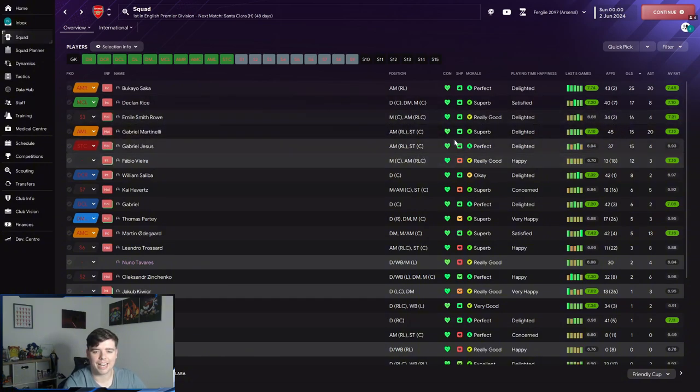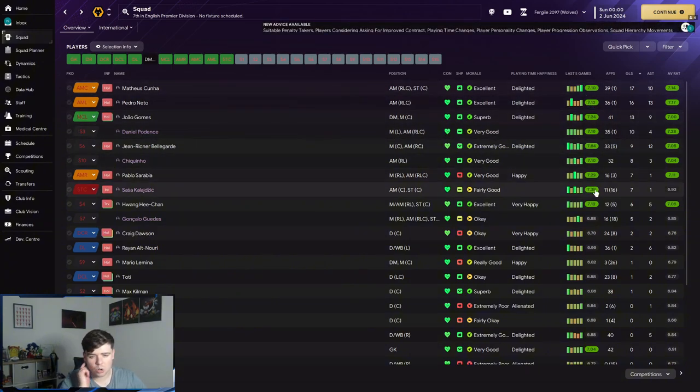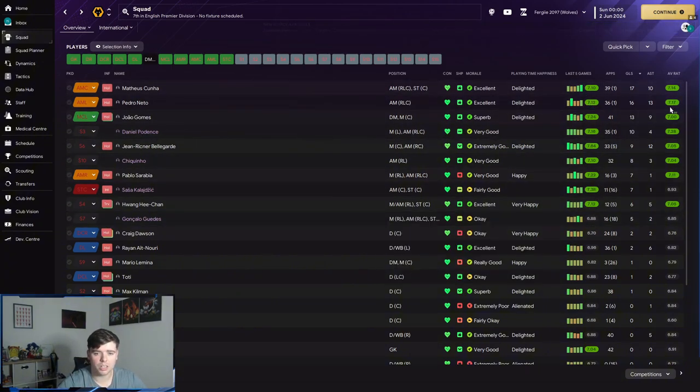Declan Rice finished with 17 goals and 8 assists — very, very good. Looking at Wolves, they had a lot of goals throughout the squad as well — four players on double digits, though one is actually on loan, so three players on double digits — including a winger and the central midfielder getting a lot of goals.